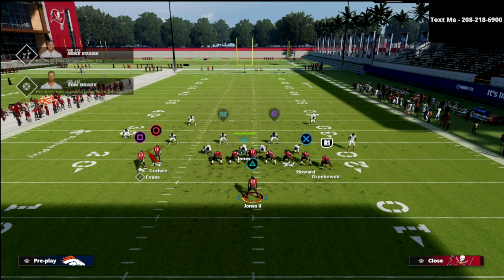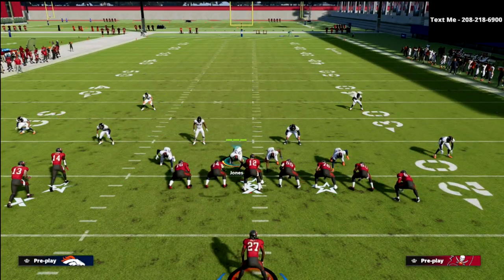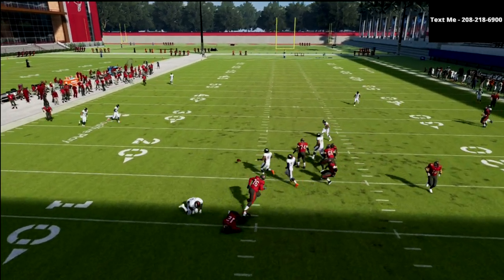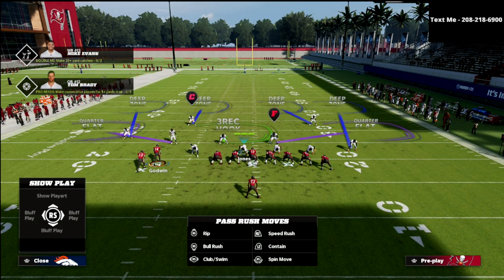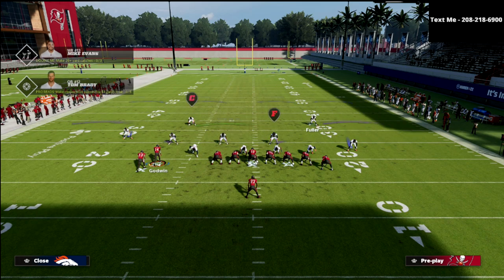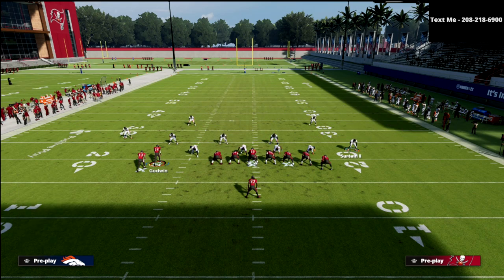I'm actually pleasantly surprised with how well match coverage plays against a set like this. With the double corner play, I'm calling standard quarters and you'll see it gives you basically man-to-man on both outside guys, and the defense plays very well. In quarters, Darby is the outside quarter to the left, the next guy is the inside quarter left, Fuller is the inside quarter right, and Sertan is the outside quarter right. It's a pattern-match coverage, so there's a chance they convert to man-to-man based on the actual route run.